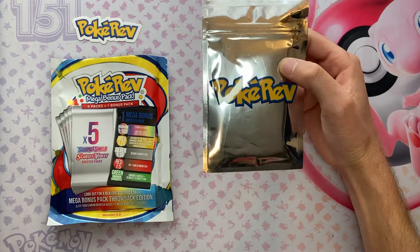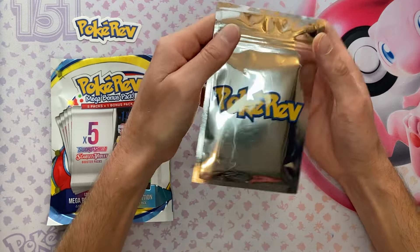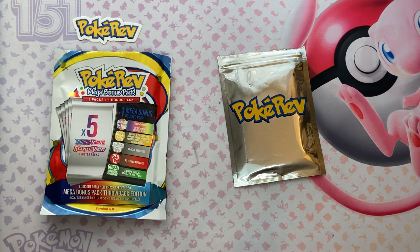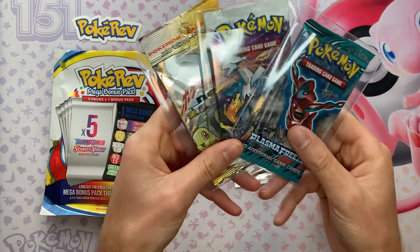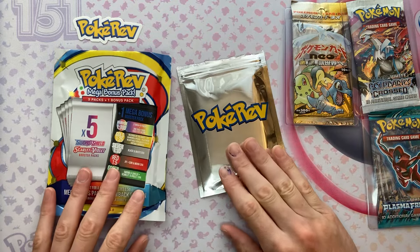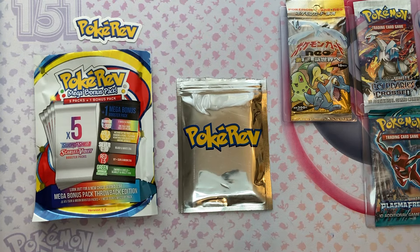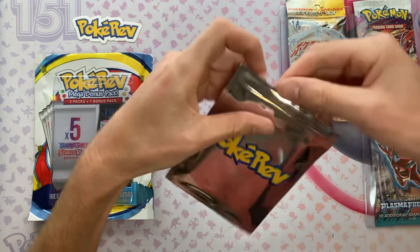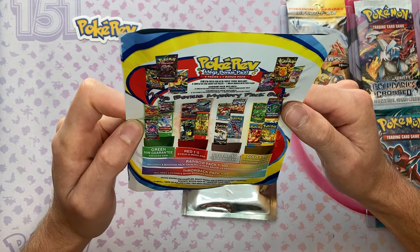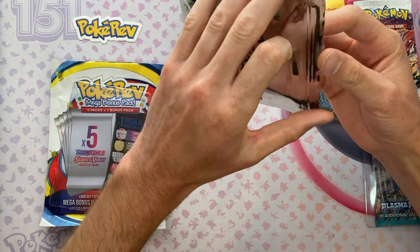Or maybe four for four, to be honest. We got one, two, three - yeah, we are four for four. I forgot about his Christmas bonus special ones. Let's see what we got from PokeRev Silver. Let me go ahead and show you what I've gotten from him in the past - just adding to the sealed collection. Four times I've ordered from him, four times I've gotten silver or gold. Obviously the gold pack, obviously the two silver packs. The silver pack says Black and White Era. Legendary Treasures would be dope. I kind of forget what else is in the Black and White Era.